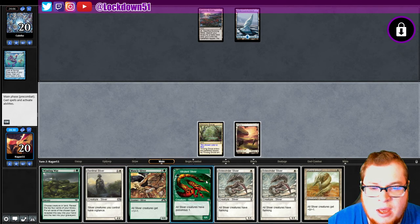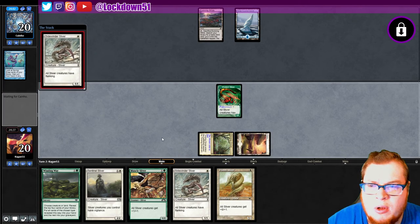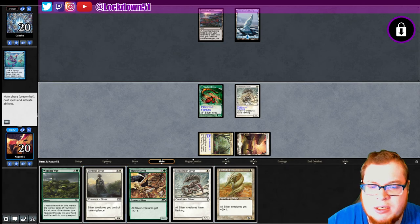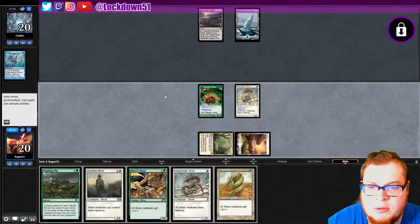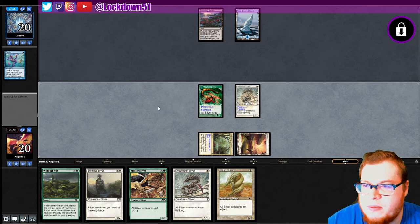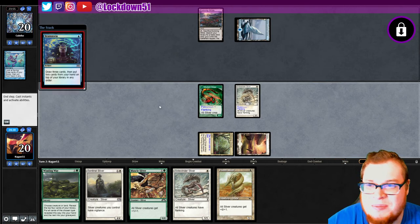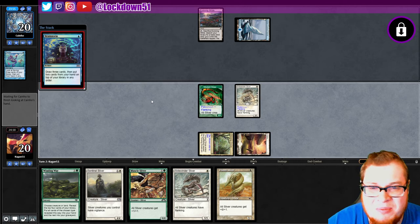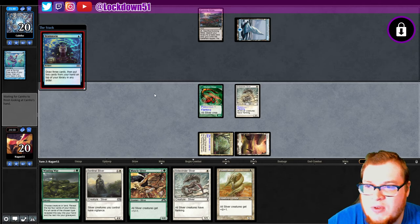Let's go ahead and put out our guys. I'd love to draw one more land so we can play a sentinel and one of our other one-drops. There we go, okay. For a second I thought I skipped through my turn, which I did a little bit, but they're brainstorming and that's fine with me.